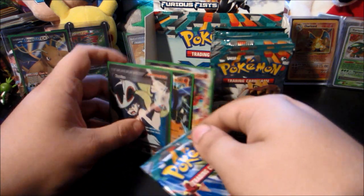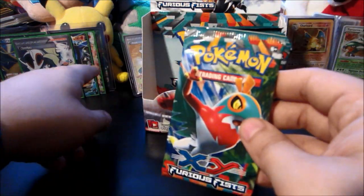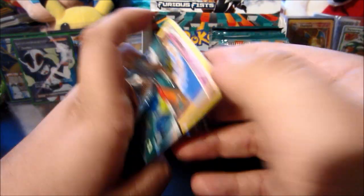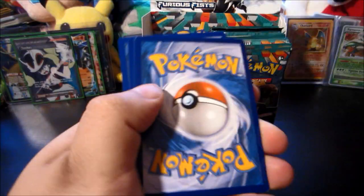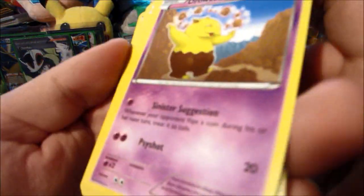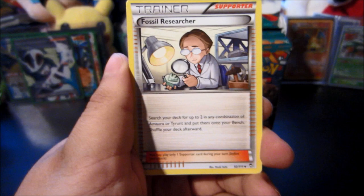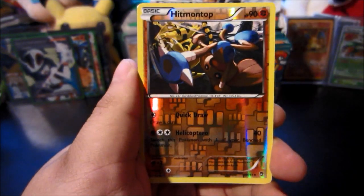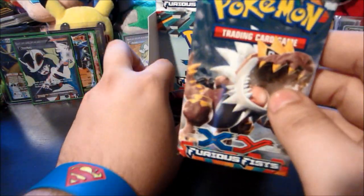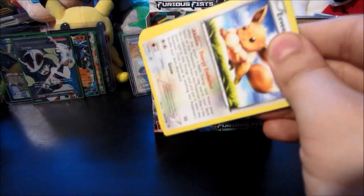Next up we got a Hawlucha pack. Three ultra rares ready and we're moving along. One two three, one two — Poliwrath hollow, like those a lot — Scraggy, Mienfoo, Puzzle, Fossil Researcher, Weepinbell, Mountain Ring, Hitmontop reverse, and a Pangoro — one of my favorite Kalos region Pokémon. Next up we have a Tyrantrum pack. I can't believe I finally pulled my own Karina full art, so happy I might cry.